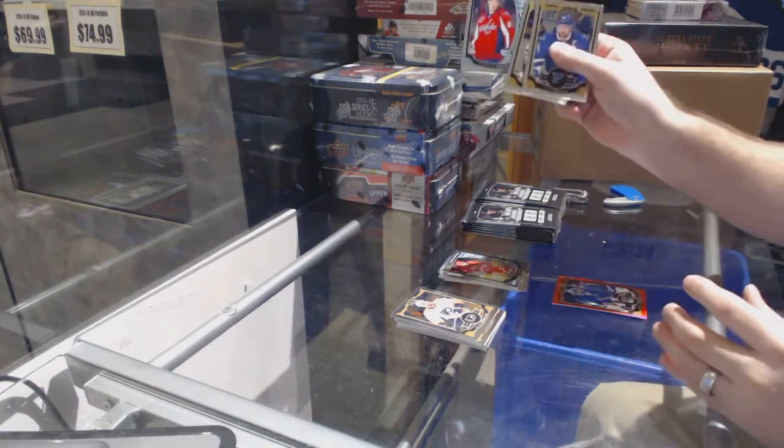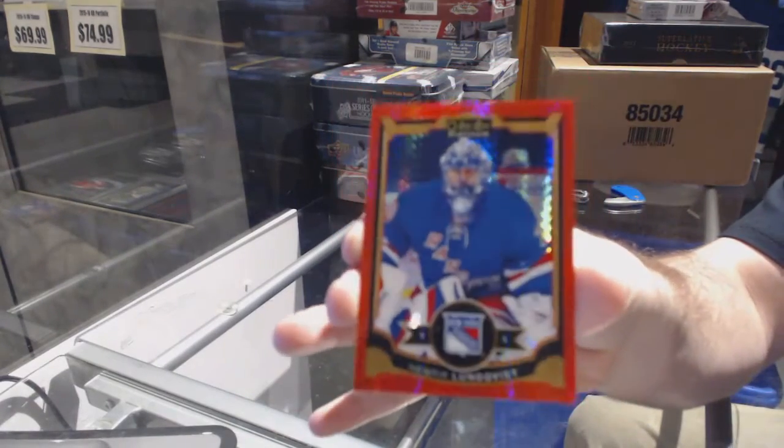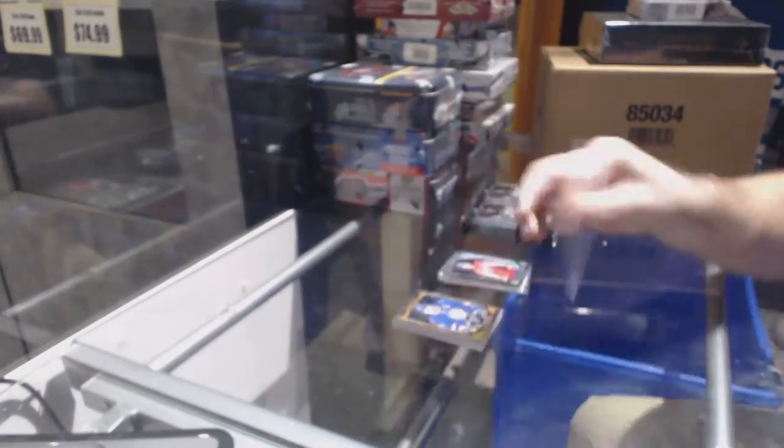We've got a rookie of Stanislav Galiev and a red Prism, Henrik Lundqvist — number 149, Henrik Lundqvist.